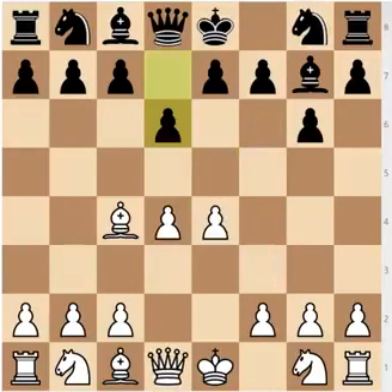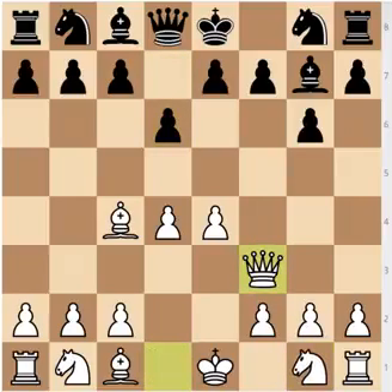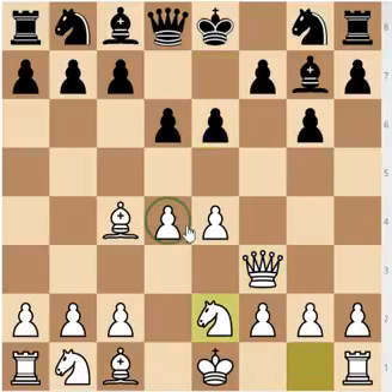So after d6, White could either go for the very aggressive queen to f3 or knight to f3, which is a developing move. Knight to f3 would be sensible according to classical chess principles. Qf3 is more aggressive, so let's look at the Qf3 sideline: e6, knight to e2, developing and supporting your pawn. Of course Black can't have taken the d4 pawn on the previous move because f7 was hanging.